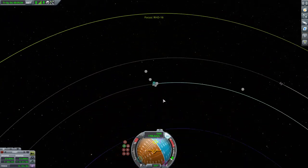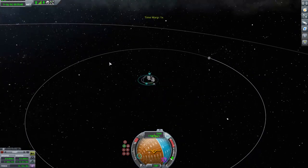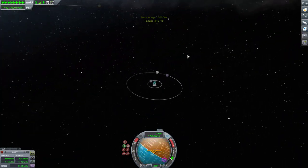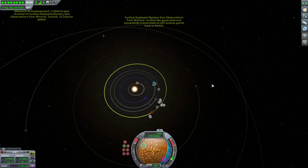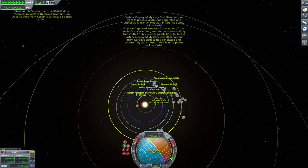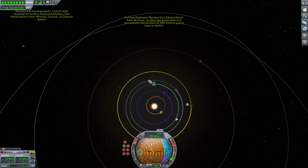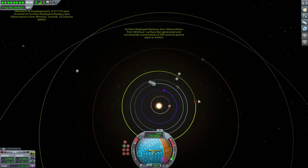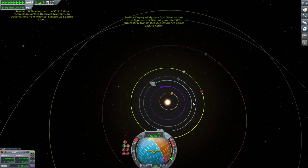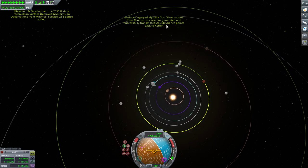I'm now in a parking orbit of about 600 kilometers — it just needs to be above 600km, or anything less and I won't be able to time warp at max speed. While we advance time, I'm inevitably going to collect all my goo calculations. The distance between the two planets is increasing, and as I keep orbiting around the sun I will catch back up. In the meantime I'm doing a whole lot of weather and goo science.